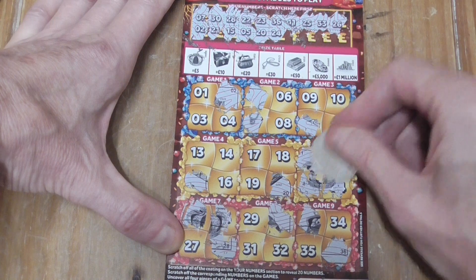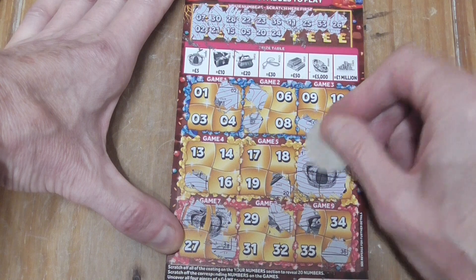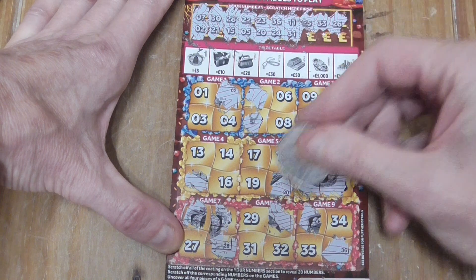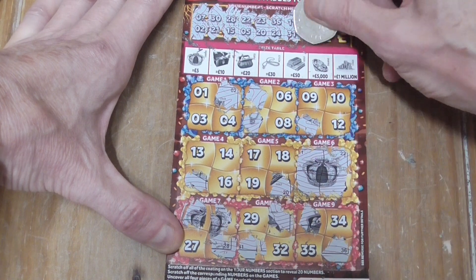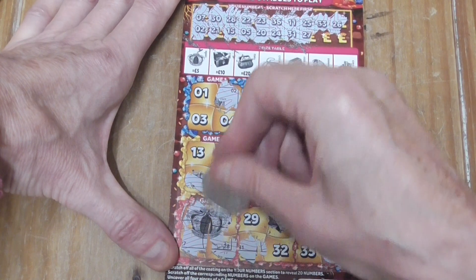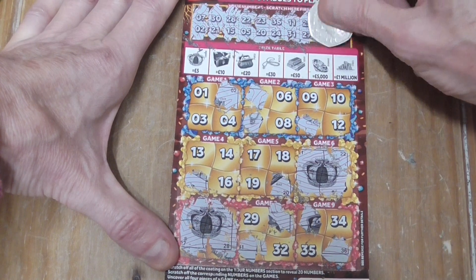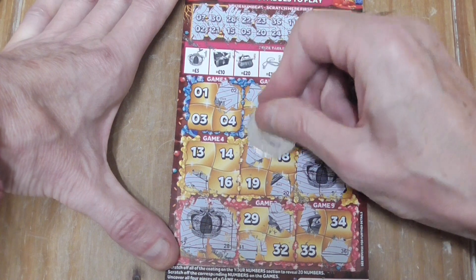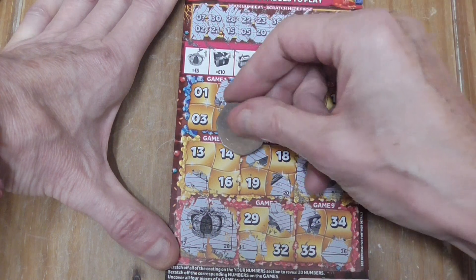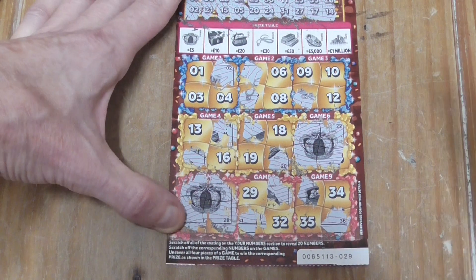24. 20, 24 — 2 crowns there. 25, 27, 17. I don't think I can get anything else, and 14. But that's not bad — a couple of winners there.